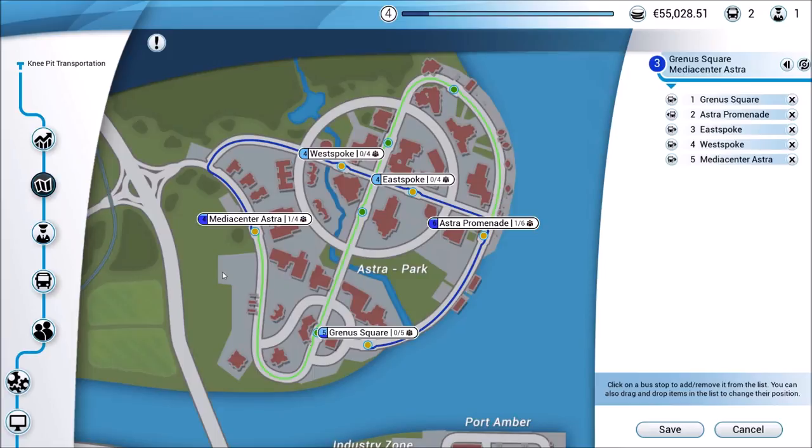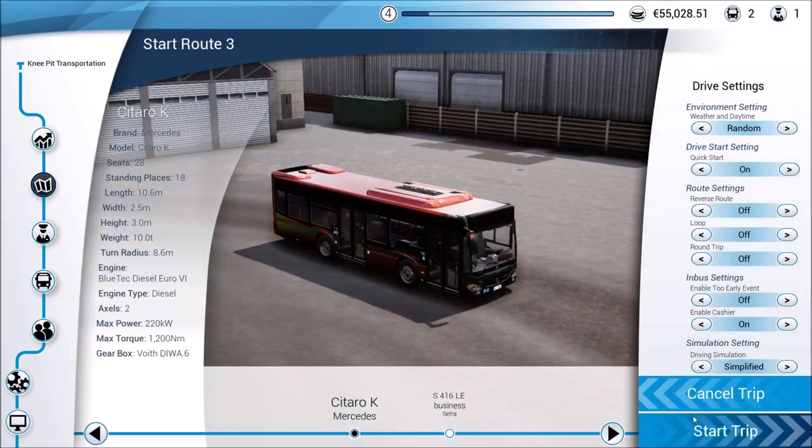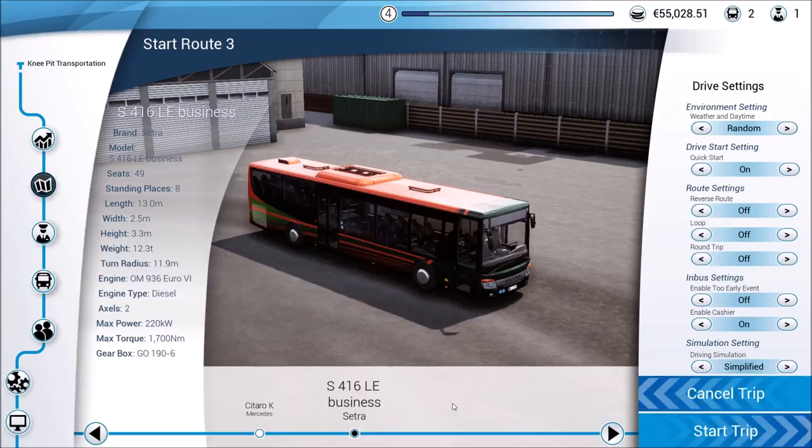We'll see what happens with that, how much money we make, how our stats look after we get done. I don't like that it gives it the number three - it should get number two because the original number two no longer exists. But we'll have to work through that. The main thing is as long as it keeps them in order and we can figure out which ones we need to be working with, we'll be fine. This bus, I'm pretty sure I gave to our other route, so I'm going to choose this bus and see how it drives. I want to see how the new bus drives compared to our Mercedes.